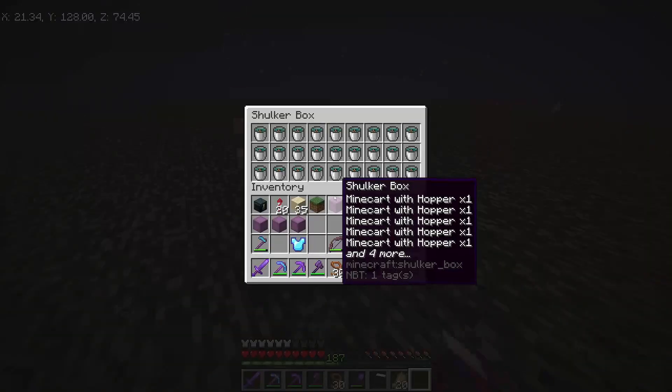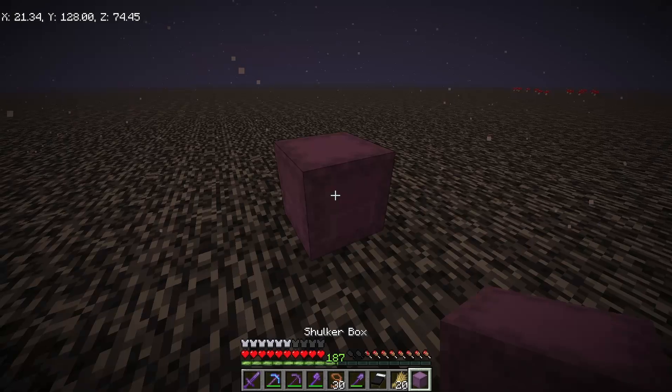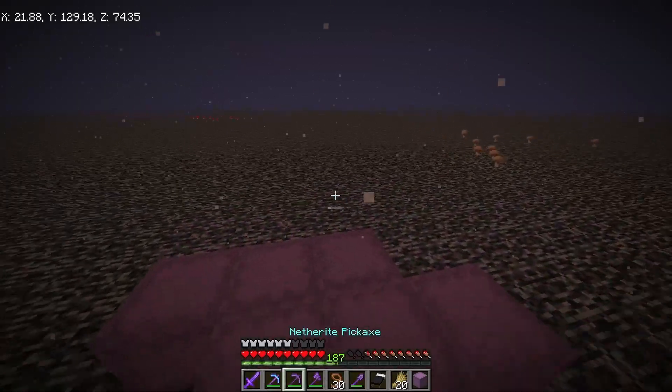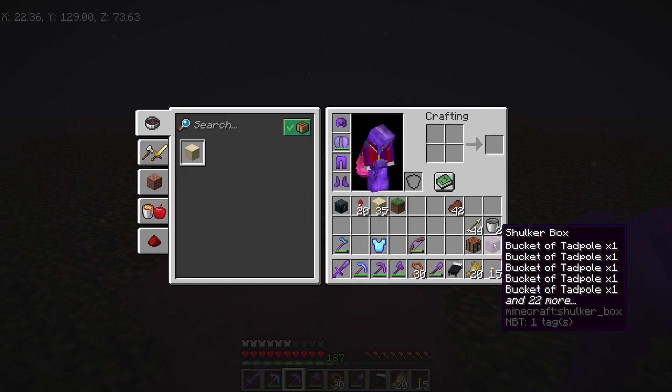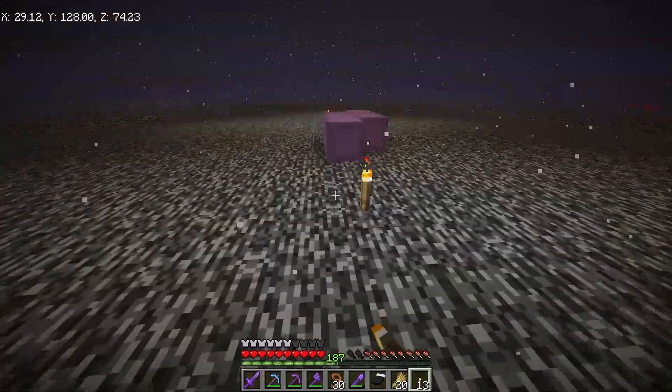Let's put all of our stuff down — here are our tadpoles, we'll have to take those with us — and then put all of our other chests down. Let's put some torches around here so we know where it's at if we're flying around, just one right here and one right here.